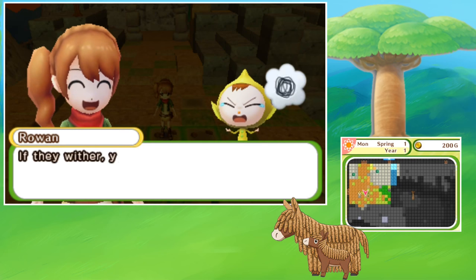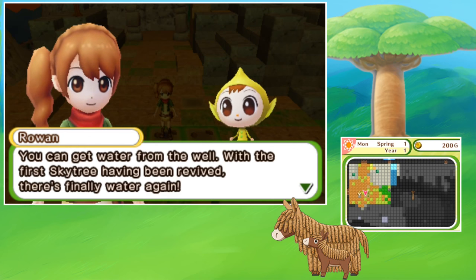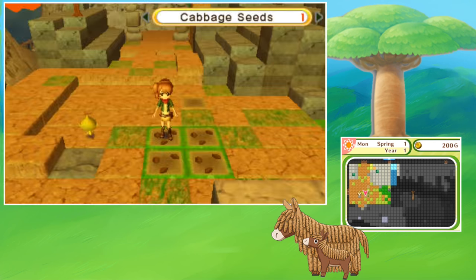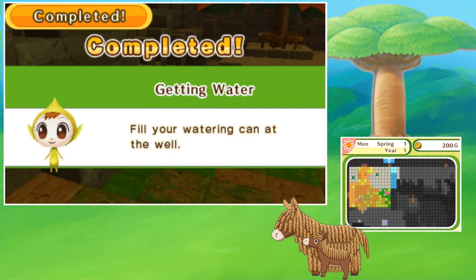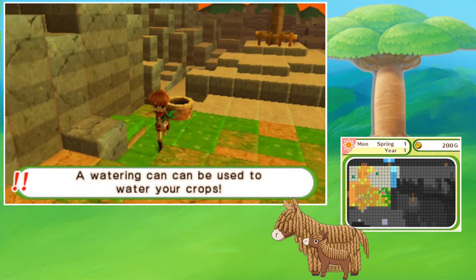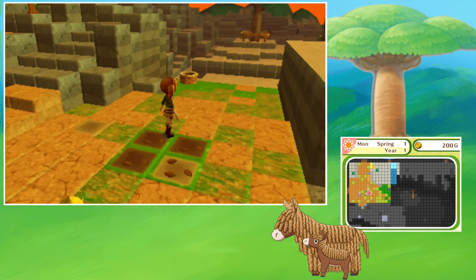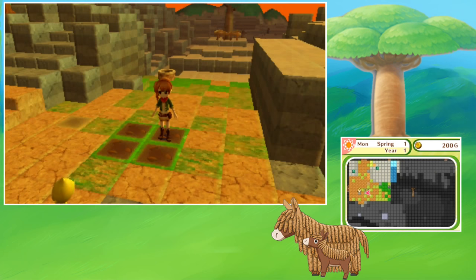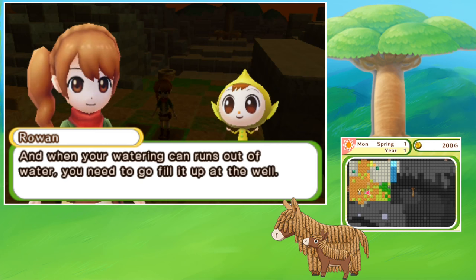Rowan reminds me that if I don't water my seeds, they will wither, and then I'll have to clear them away using the A button. 'You can get water from the well. With the first sky tree having been revived, there's finally water again!' Wow, you just needed one person to come and actually care — it shows how one person can make a difference! I go get water from the well. I feel like I just achieved the impossible when that music goes off. I think you can actually upgrade your watering can — or it automatically upgrades. I have 200 water in my watering can now!